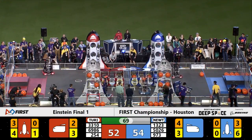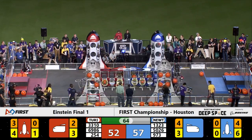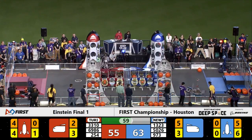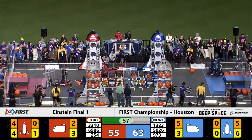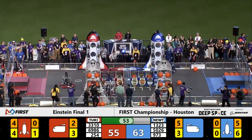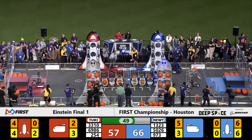Team 6986, PPT Bots, a fantastic team out of China, playing defense over on the blue side of the field. One minute remaining to go in this match. Black Hawk Robotics finding another hatch panel, picking it up, zooming over to the Red Alliance rocket ship.